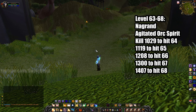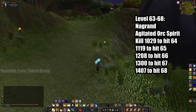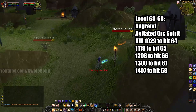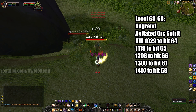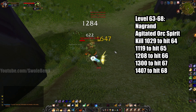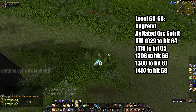Now this is what I like to call a gamer move. As soon as you hit 63, go all the way to Nagrand, southeast of Forge Camp Fear or northwest of Oshu'gun. This is such a hidden gem — on fresh servers no one ever comes here. If you come here early these mobs will be orange, but they're so easy to kill. They're undead, they drop really good loot, they have no special abilities, and they're great to AoE. You kill 1,029 of them to hit 64, and then 1,119 to hit 65. The kill counts are on screen.